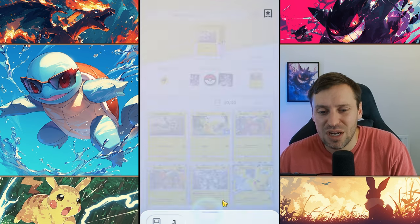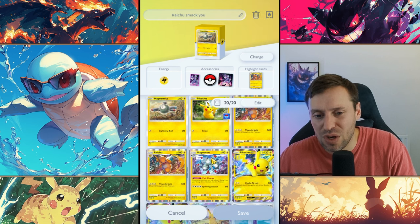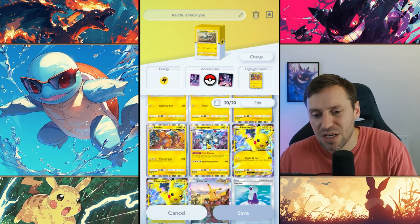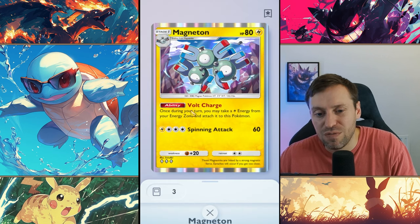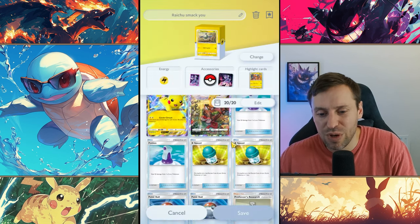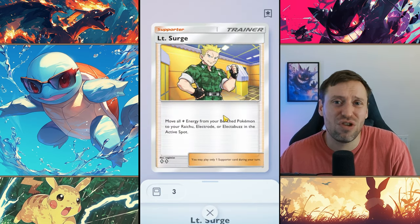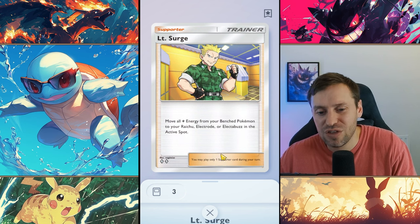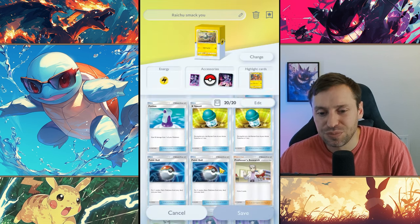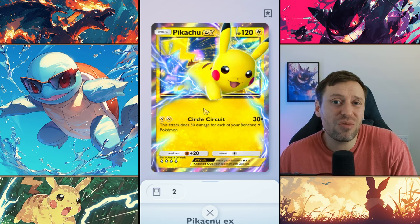Let's check out the deck. We've got one Magnemite, one Magneton, two Pikachus, two Raichus, and two Pikachu EXes. With Magneton we're going to use Volt Charge, just pumping energy onto Magneton, and then we're going to use Lieutenant Surge. I thought Surge was trash, but I had a brainwave — we can transfer energy from Magneton onto Raichu, and that's one of the main strategies.